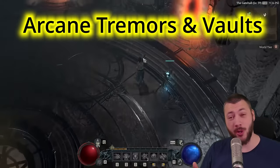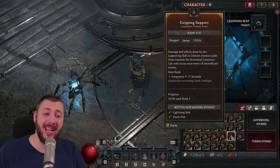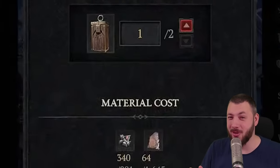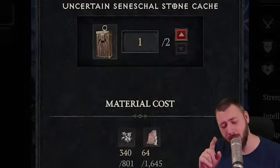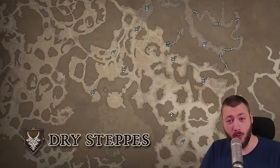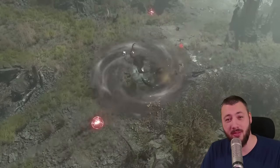Arcane Tremors and Vaults — this is where you're going to spend 80% of your time this season. Let me explain why and how the mechanic exactly works, and especially the dirty little secrets of the Tremors and Vaults, including an Uber Vault. Arcane Tremors are the new overworld activity, replacing the blood harvest that we used to have. They'll be available throughout the whole map, and this is also where we're going to spend our time leveling up.